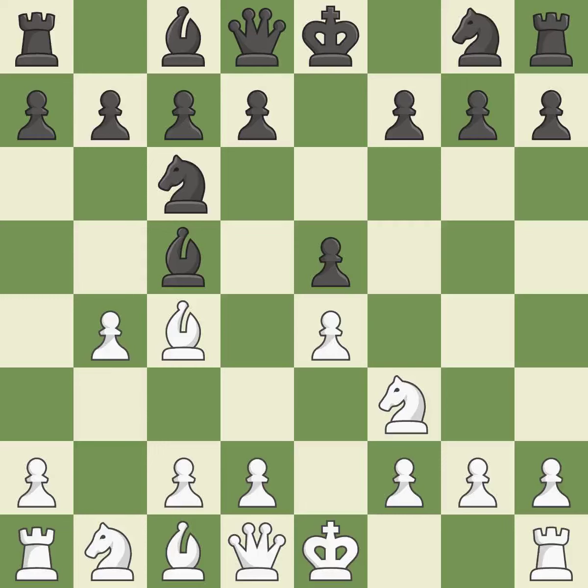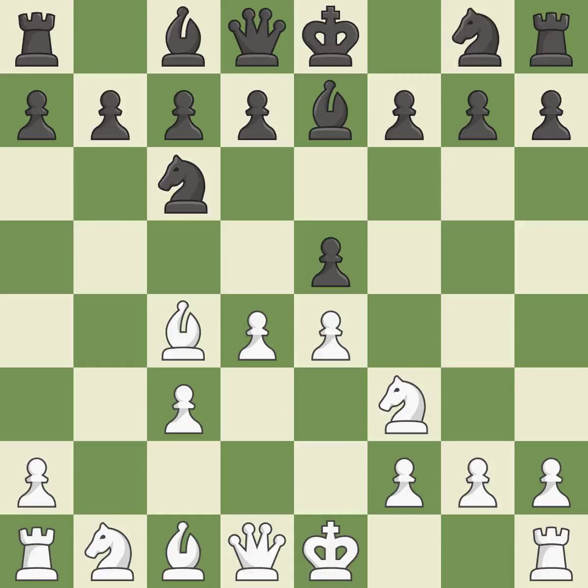Bc5 attacks the f2 pawn and helps control the important d4 square. The Evans Gambit starts with b4, which attacks the bishop on c5. If black captures this pawn, white will play a quick c3 to attack the piece followed by d4. Bxb4 captures the b4 gambit pawn. c3 attacks the bishop on b4, prepares the d4 pawn push, and allows the queen to develop on the queenside. Bb7 retreats the attacked bishop to safety. d4 attacks the e5 pawn, gains space in the center, and opens the c1-h6 diagonal for the bishop.